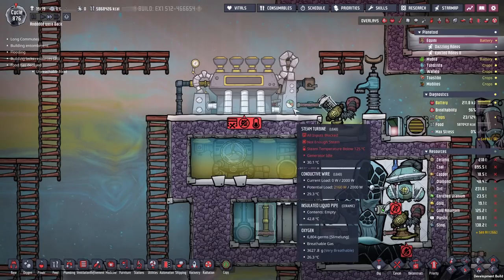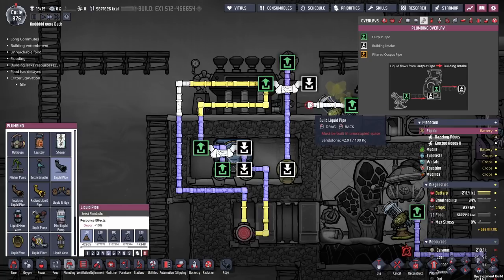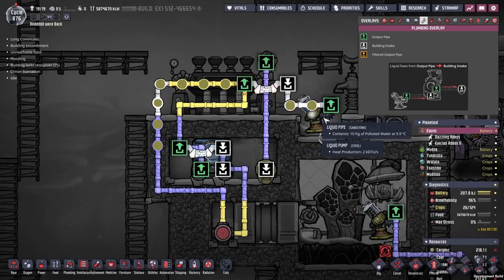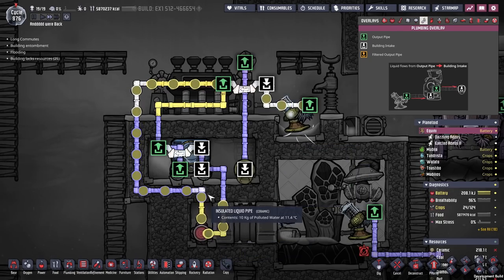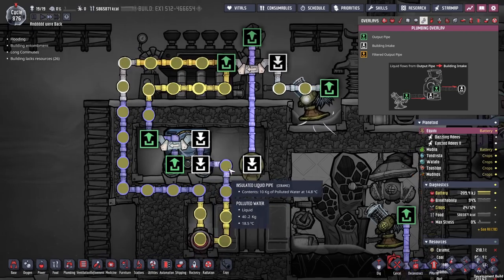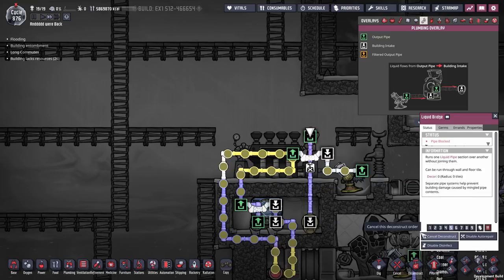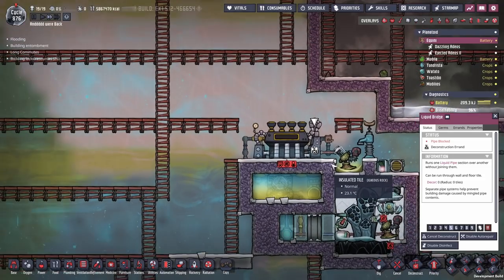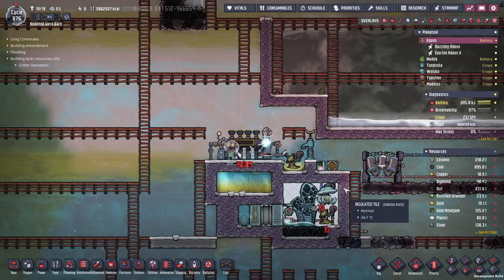We can't actually use this just yet because there's no steam coming out of it — we got it while it's dormant. But we can fill the cooling loop. We brought along enough polluted water; it's all below 20 degrees, so it should just pass through the aquatuner without activating anything. We can get rid of that bridge — we don't need it anymore. That will be the loop full and good to go. We'll come back to this once it activates in about 25 cycles — no problems. We've got a volcano to tame anyway while we're waiting.